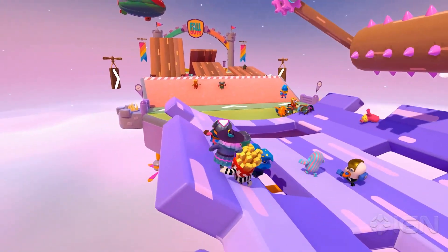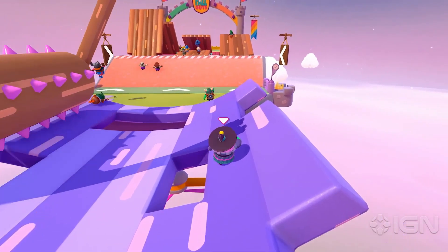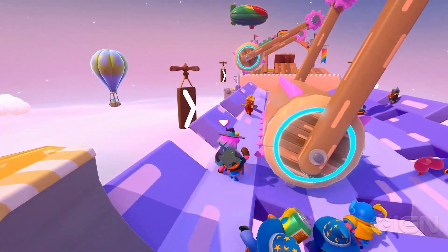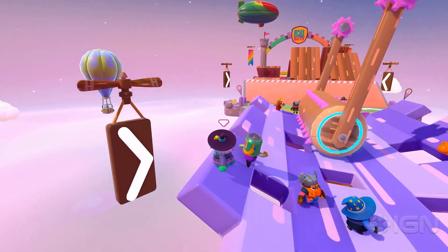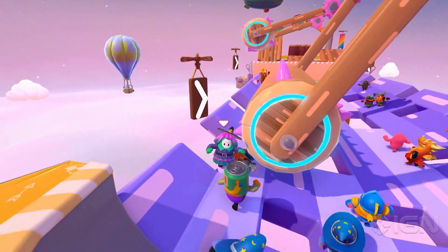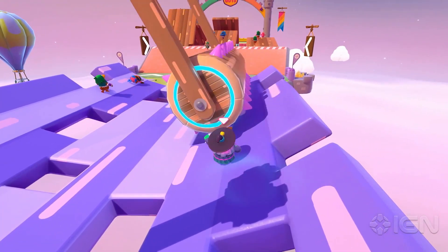After that, we are met with a bridge that has the Thicc Bonkus who will bonk players off the sides of the bridge. The bridge also has holes in it for added danger, making it a perilous journey. From the video, it looks like the first Bonkus boy moves slower than the second, and the second moves super fast. So good luck with that!